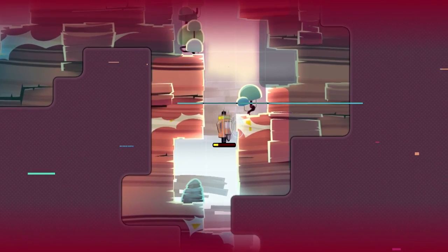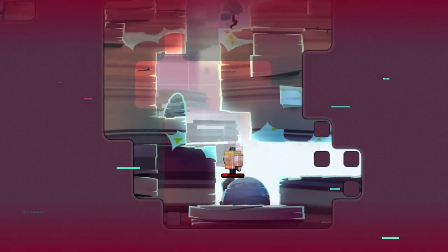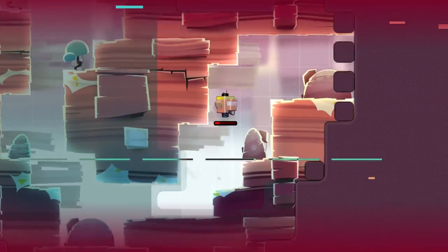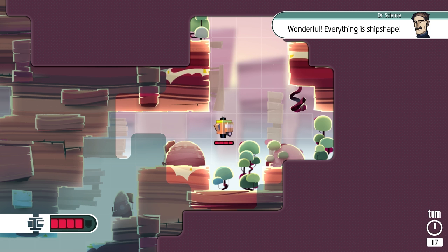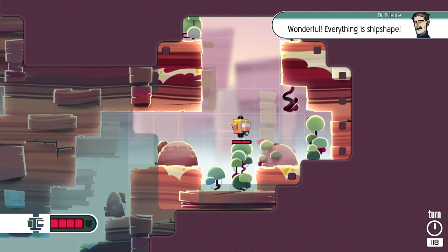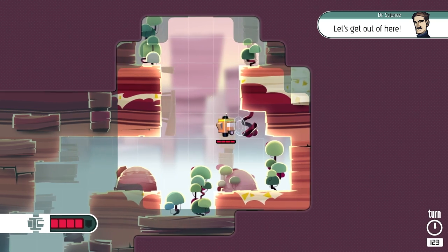Do I take damage from ramming into these things? No, but it makes really funny noises. Let's keep going. I do have to say I enjoy how fast you can zip around here. Everything's ship-shape! All right, so we're up to four ticks and the weird glitchiness has gone away. Good - that was going to get annoying. Let's get out of here.